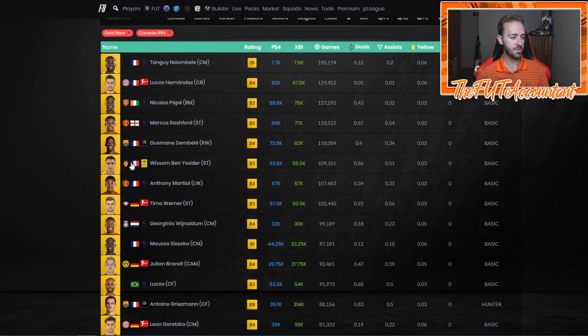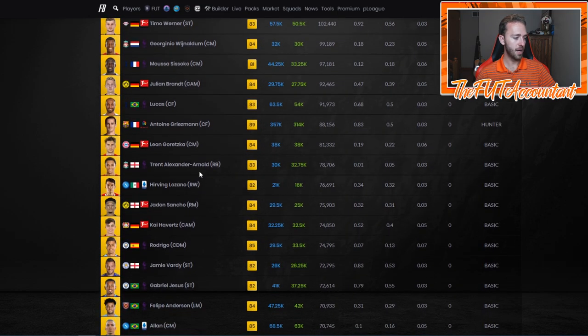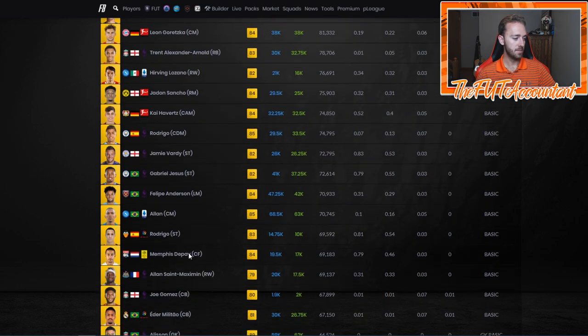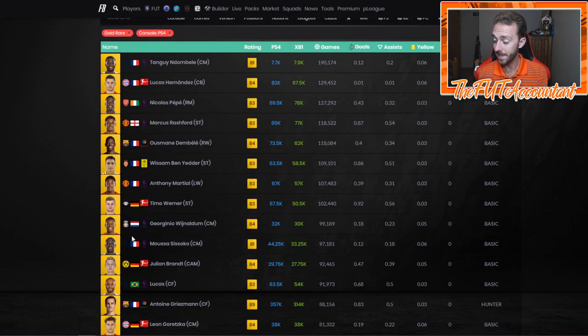Right now early game, you see a lot of the cards at the top are like 81s, 83s, 84s. Here's an 89 Griezmann — he's the highest rated card up here by far. We get an 85 Rodrigo and 85 Allen, and 89 Allison is the next highest at 66,000 games. Premier League and good nationalities always top this list, especially guys that are new transfers that are hyped up.